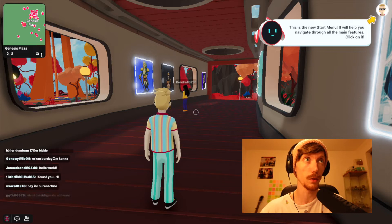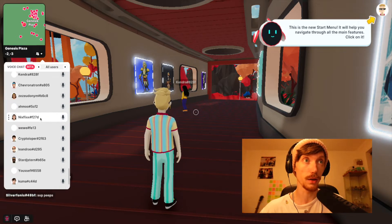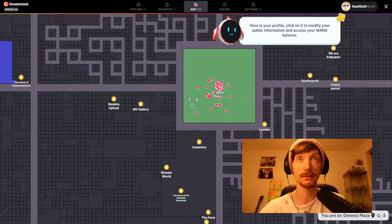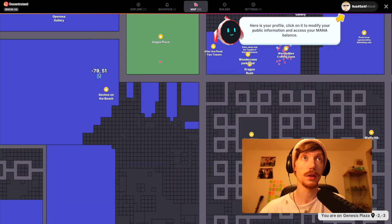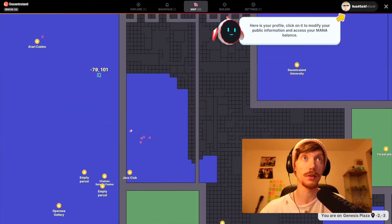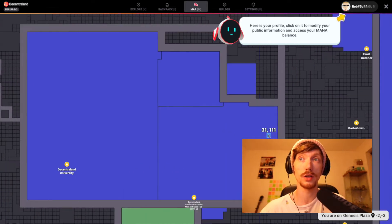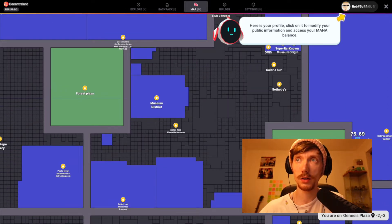There's a button on the top with the map. We can see all the players online right now — that's everyone in Decentraland right now, I believe. That's showing us our exact location: minus two, minus three. And then if we click the map, there's Genesis Plaza in the middle, Soho Plaza, Vegas Plaza. We've got the casino over this way, Decentraland University over that way. You can see the red dots showing where people are. I've been to Sotheby's the other day — it was quite fun, so let's click on that and jump in.